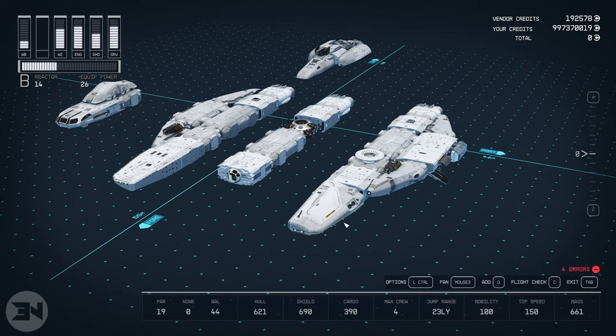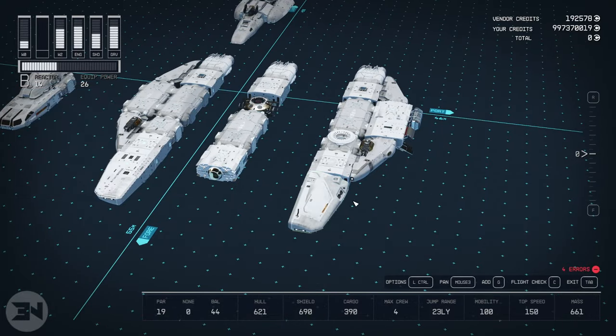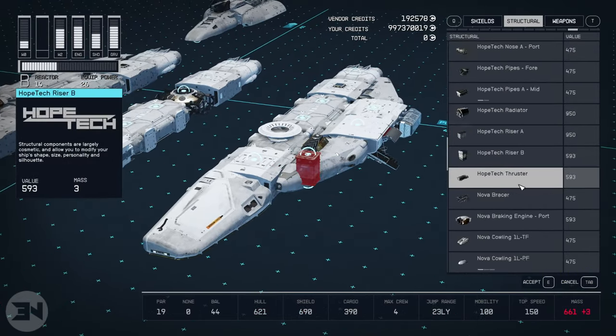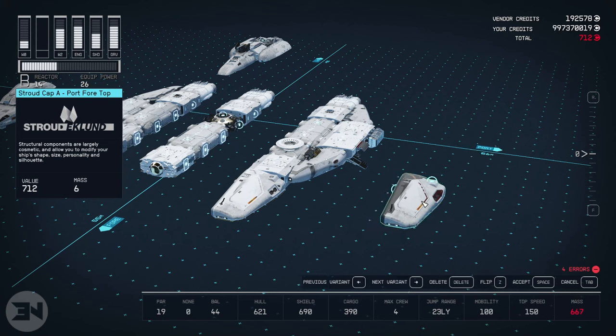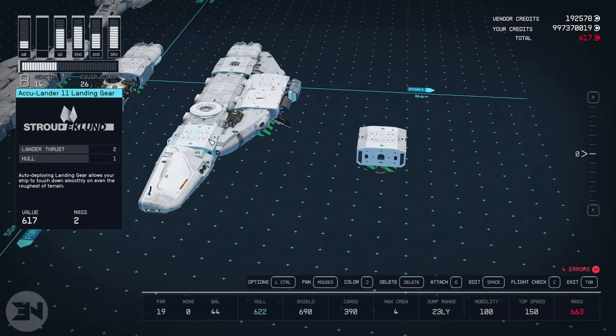Most people just point at things and say 'just do this' and it's just so confusing. Let me give you some tips. Take this Stroud Cap A for instance — we're going to add a new one. It's in the Structural section. While you have it selected in the edit section you can flip it, which changes its orientation. It's not always straightforward — if you flip it to the opposite side it might now be pointing up, so you just keep flipping until you find what you need.